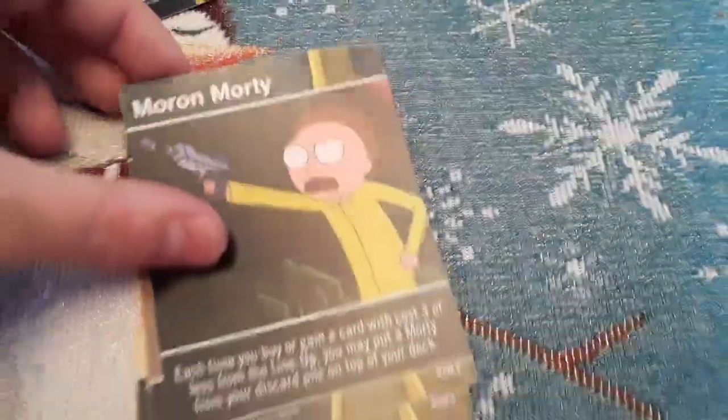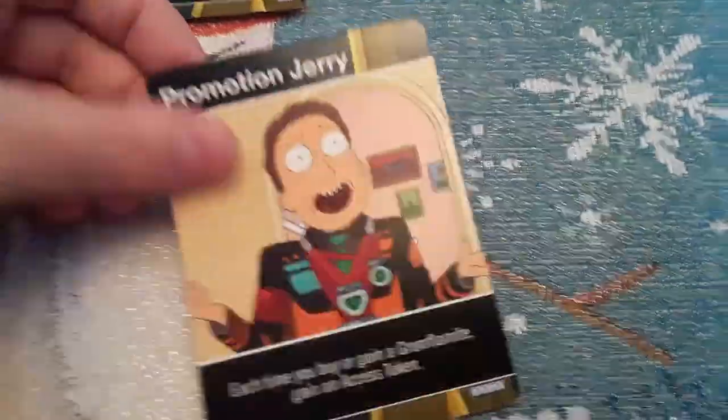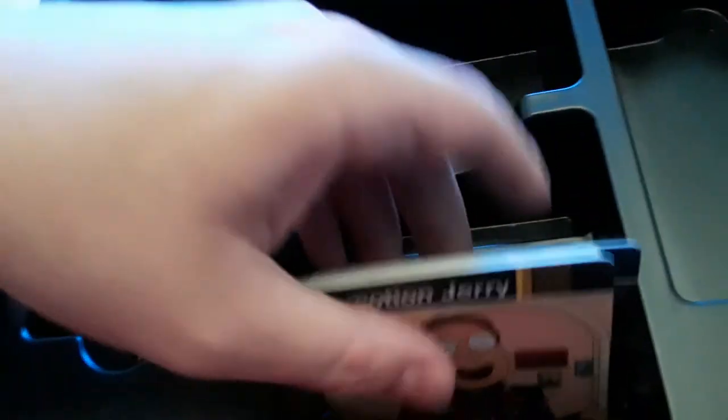So here are the character cards. We got Crazy Rick, Transcendent Rick, Bluffing Rick, Moron Morty, Rational Morty, Heroic Summer — and each one of them has a special ability. Also got a Summer promotion and Jerry. Those are the characters that you can play.